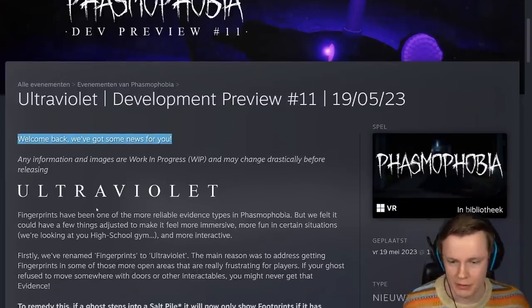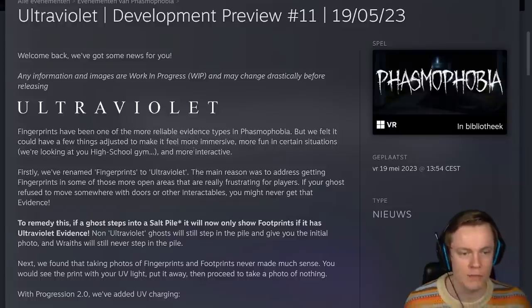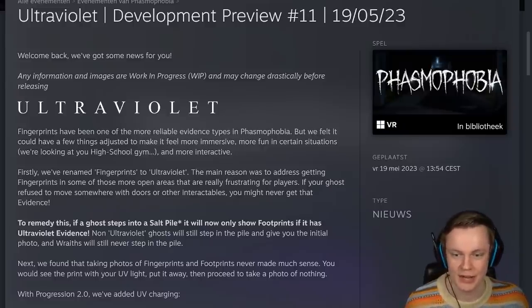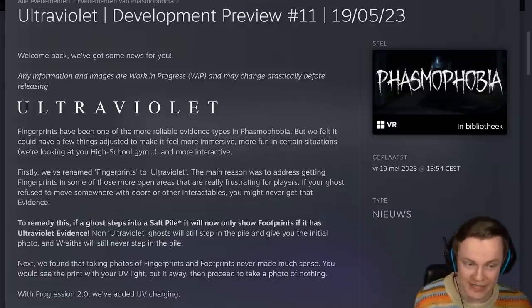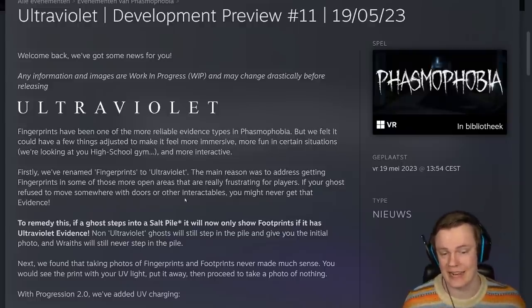Welcome back. We've got some news for you. Ultraviolet — so they're renaming it. Fingerprints have been one of the more reliable evidence types in Phasmophobia, but we felt it could have a few things adjusted to make it feel more immersive and more fun in certain scenarios. We're looking at you, High School Jim. High School Jim is fine, honestly, because you can just get the ghost to hunt and touch other doors. To remedy this, if your ghost refused to move somewhere with doors or other interactables, you might never get that evidence.